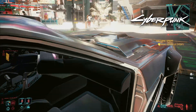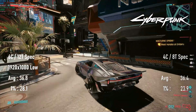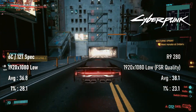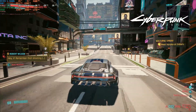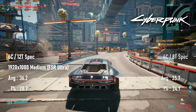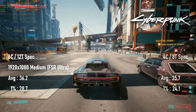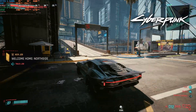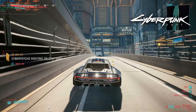Cyberpunk 2077 shows a pretty huge jump in generational performance. With the W7100, 1080 low gets the kind of frame rates the R9 280 only saw by adding quality FSR, essentially equivalent to 1280x720. What's more, if you prefer the better overall image quality of medium settings, applying FSR Ultra quality gives essentially the same fps as at 1080 low, which, so long as you don't mind the slightly softer image, is probably the best choice overall. Sure, it's only 30fps, but on the other hand, it's Cyberpunk at 30fps on a 2014 workstation card. Not bad.